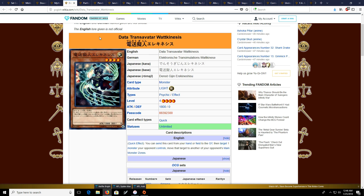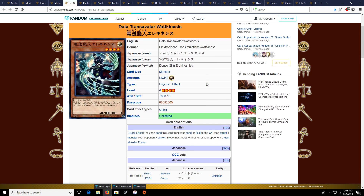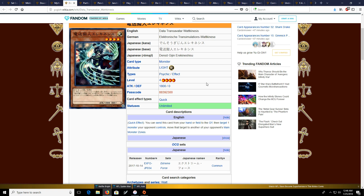The next card is Data Transcode Talker — Watkinesis — which is a hand trap. Basically, it lets you target a monster your opponent controls and move it to any other main monster zone that they have. This probably won't see much use right away, but I do think down the line, as we have more and more links and co-linked monsters going off — especially with Trickstars — this card could really have its day. But right now, probably not. Definitely see if you guys can get your hands on it.